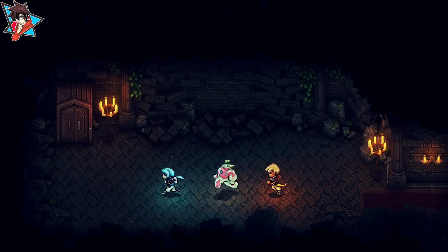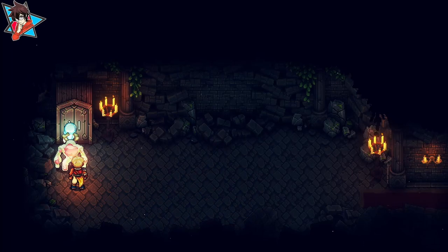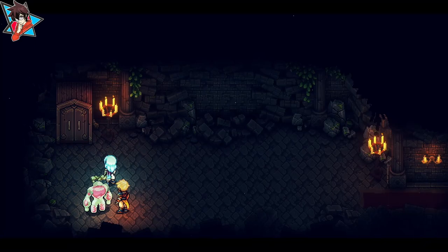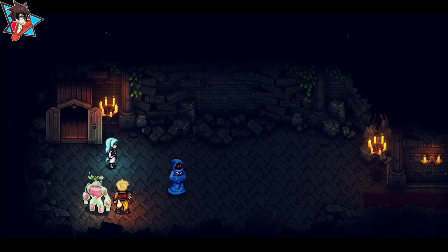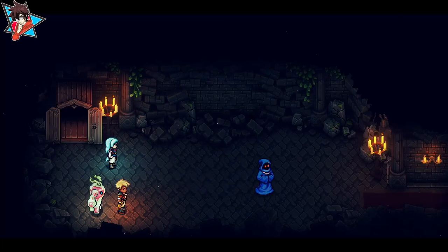Eventually you will find yourself in a room with a cabinet in it. Interact with this cabinet three times and the shopkeeper will appear, allowing you entrance through the wardrobe — à la Chronicles of Narnia — where the final secret of the game is.